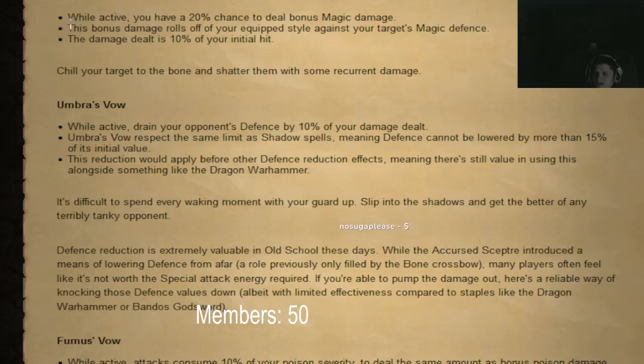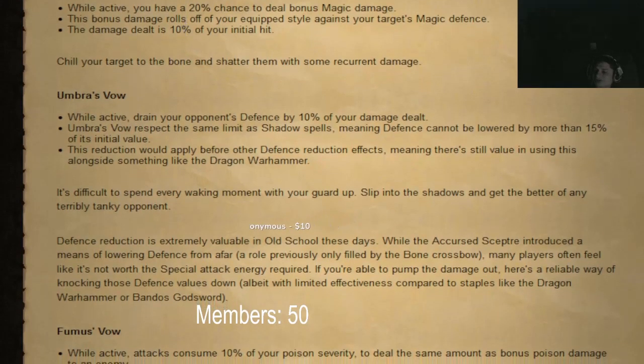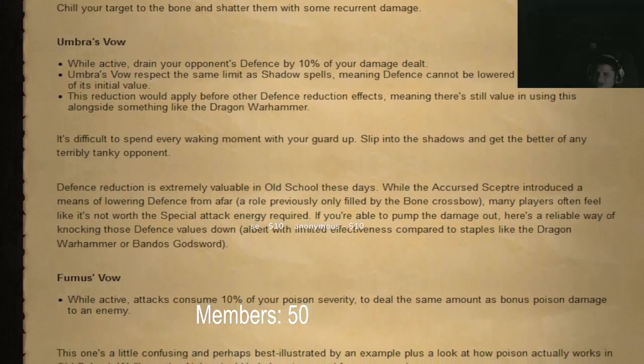This bonus damage rolls off your equipment magic style against your target's magic defense — that's gonna be a huge game changer. Damage dealt is 10% of your initial hit, so it might take a while to adjust.